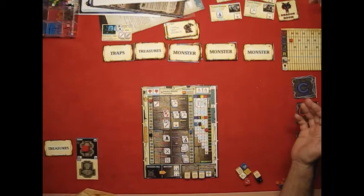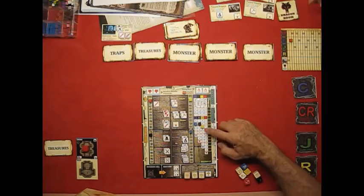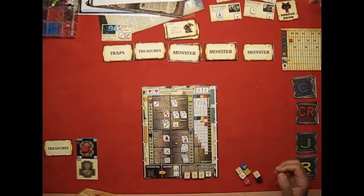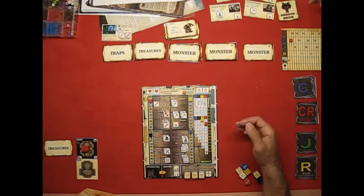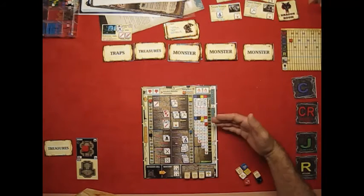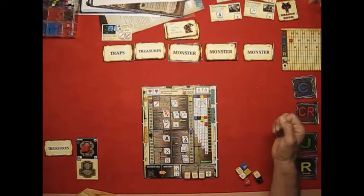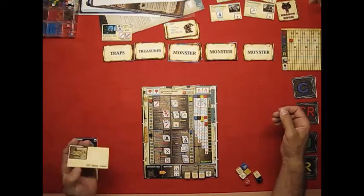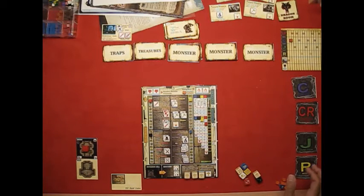We are finished — all monsters cleared, traps resolved, room cleared. Now we enter the rest phase. We had a camp marker on two, so each character gets to heal two points of damage, up to their maximum. This is currently the only way to heal outside of magic items. If you don't roll camps, your party just keeps taking damage with no recovery. We also flip over the treasure card — we got gold, fifty gold, and no magic items. Now we're ready to move on to the next room.